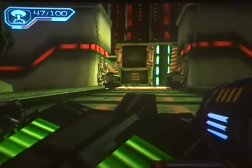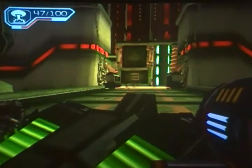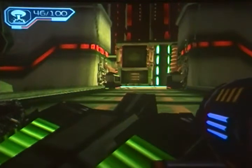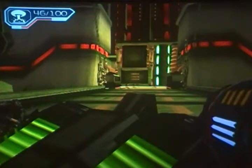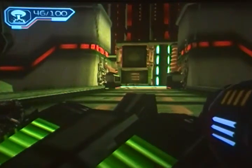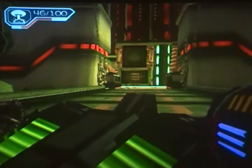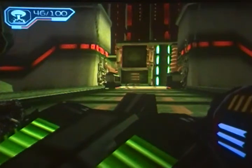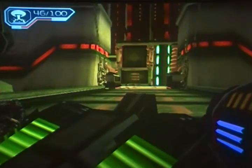Hey guys, I'm on planet Sniblack and I have a couple glitches here to show you. First one is to show you how to get to the giant robot battle a lot faster without having to go through the whole part before it. And then also I want to show you a really, really easy way of killing him, which takes like two minutes. So yeah, here it goes.